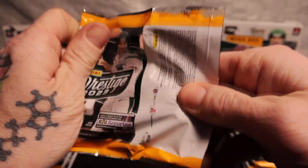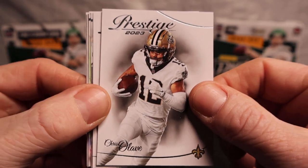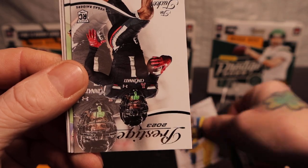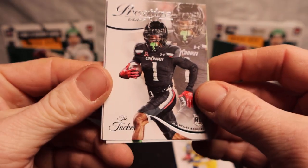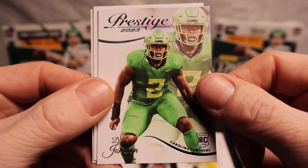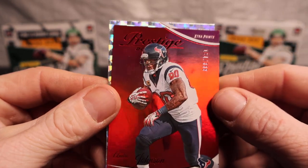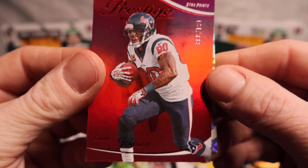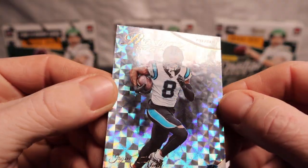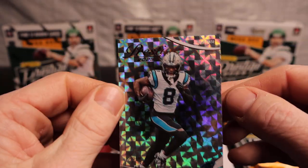If you guys have seen this product opening — like I said everybody in the hobby has been opening it. I haven't opened them yet, this is my first personal look. Here we go — we got Chris Lave, Eric Dickerson, Trey Tucker, DJ Johnson. We have our first numbered card which is Andre Johnson, number 239/399, and JC Horn with the Prestige Extra Points.